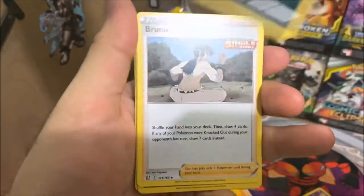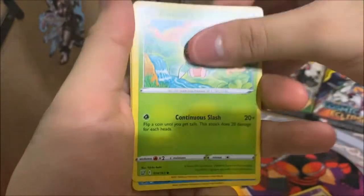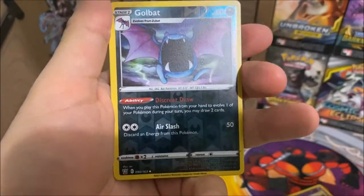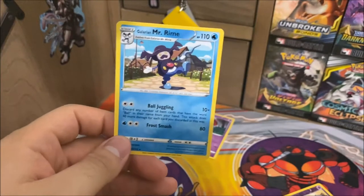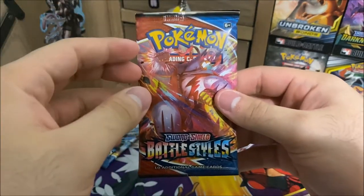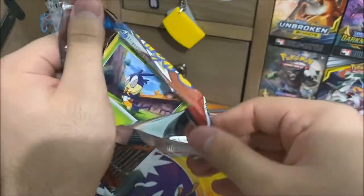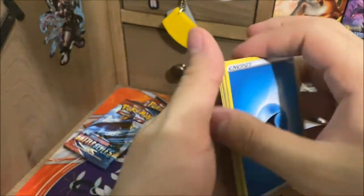Dark Energy, Golbat, Bruno, Corkle, Mawile, Fomantis, Remoraid, Spearow, Pachirisu, Reverse Holo Golbat, and... Galarian Mr. Rime. Three more packs to go. I'm hoping to get something nice. I'm very, very scared — I'm not going to lie to you, I'm very worried. This box is feeling super cold.